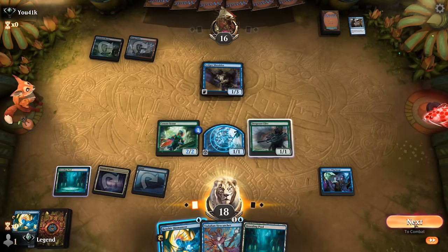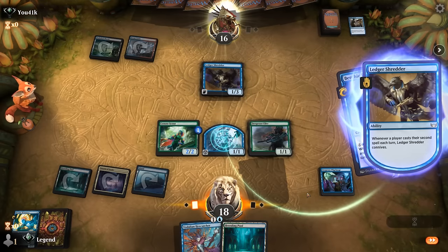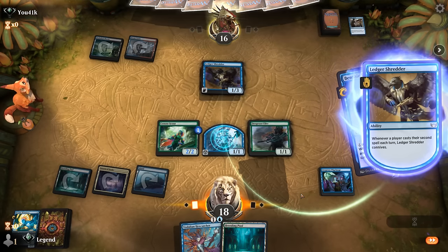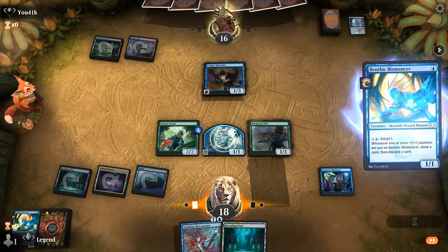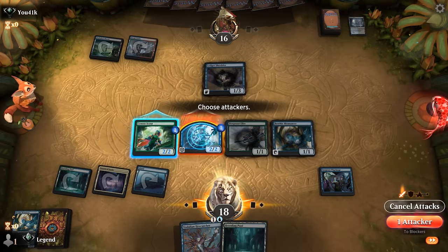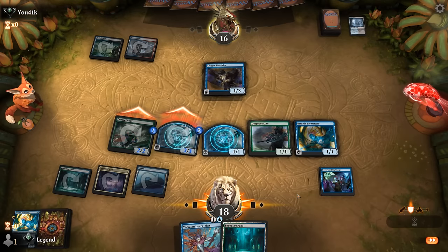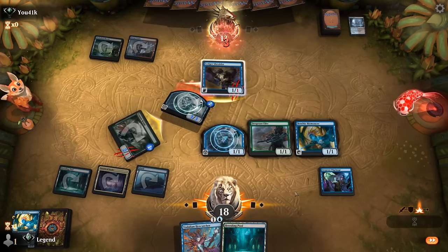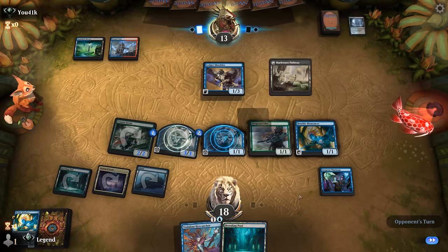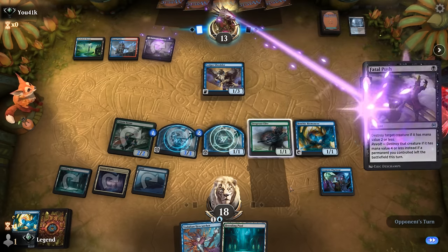We attack and load a +1/+1 counter onto the Hexproof token. Shredder discards just a land so we can attack with both. They soak up two damage, take three — they already have a lot to deal with, and Hexcatcher is still coming up. Fatal Push the Elite — if they can deal with all my non-tokens they can potentially shut down the Pilgrimage, so maybe that's their plan. Better to have the Biomancer, but we still have our Scout which will get buffed by Hexcatcher so it can still attack into a 2/4 Shredder.